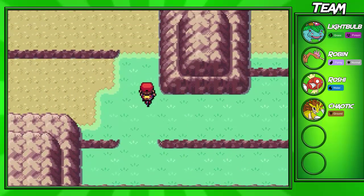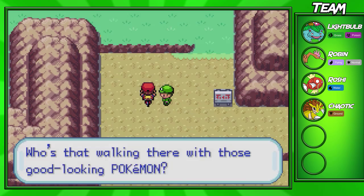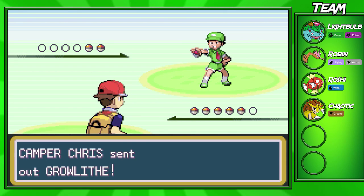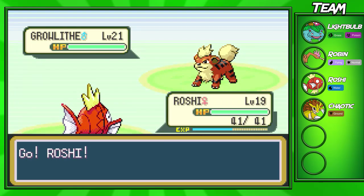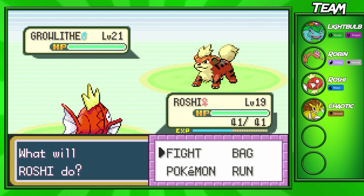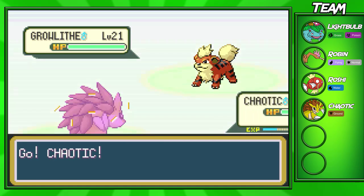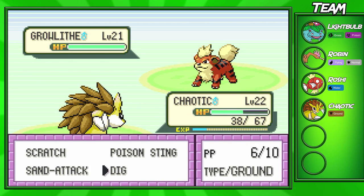Before we do that, we're going to go up here and fight some more trainers, because there are a lot of trainers in this route and it's kind of weird the way it's laid out. It can get a little bit confusing, but if you follow along with what I do, you shouldn't have too much trouble. This trainer right here is going to send out a Growlithe. We could take out this Growlithe with Roshi, but it would take a lot of Tackles, so I'm going to switch into Chaotic. Ground-types are super effective against Fire-types.